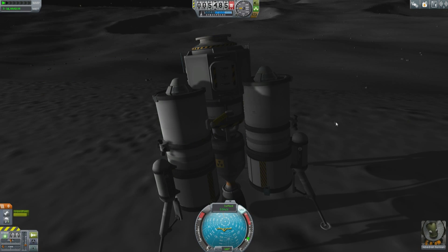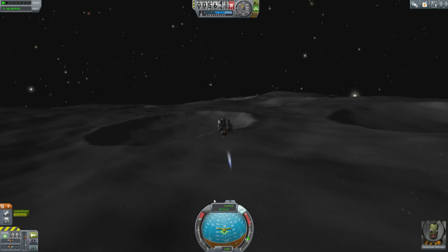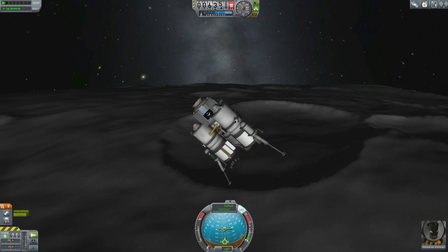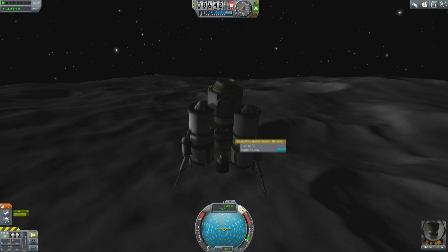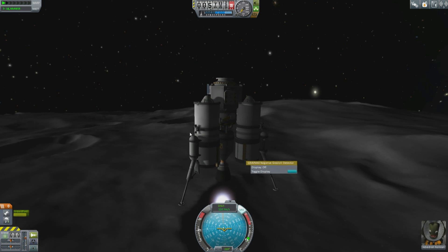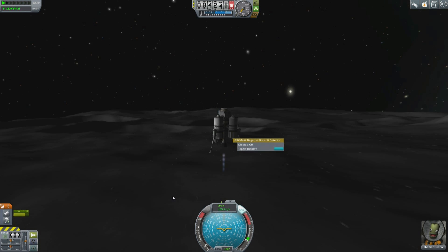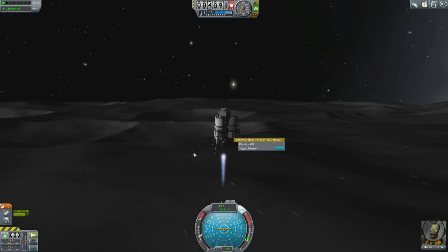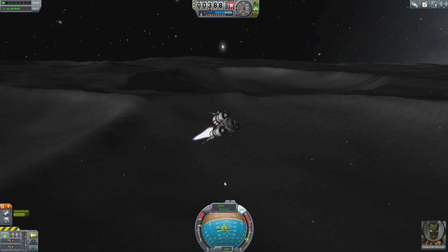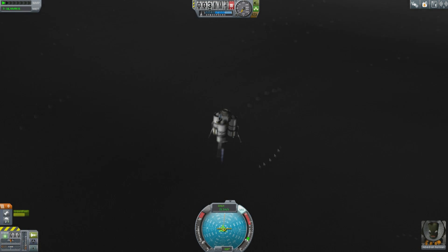The Gravitometer is also very useful because you can take the reading while flying and find out when you're over a new biome. We start heading south because we know that according to KerbalMaps.com there should be a Midlands site somewhere down this way. So I put it into a low trajectory, skimming the surface, and just keep using the engine to stop myself falling and getting dashed against the rocks, while grabbing Gravitometer data until I find I have arrived at the Midlands.